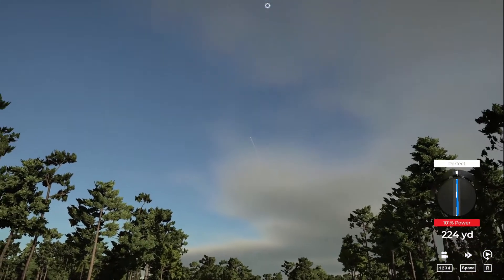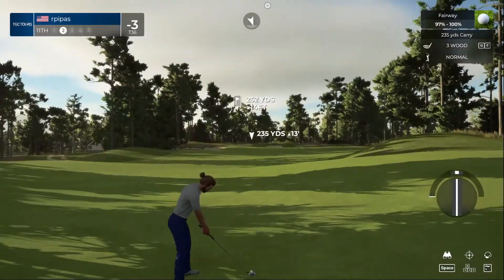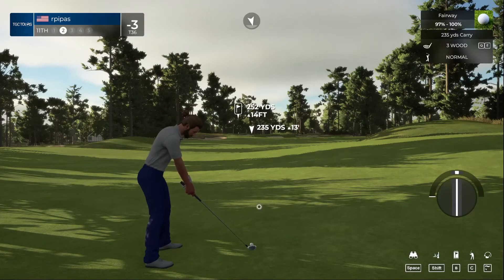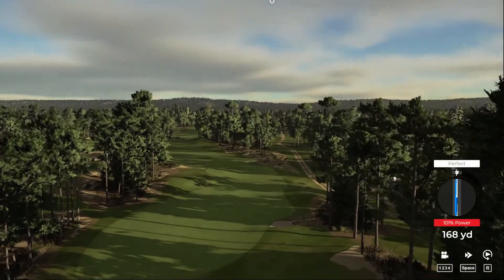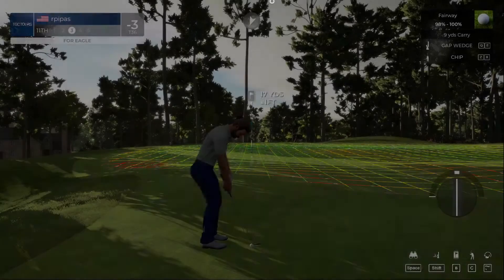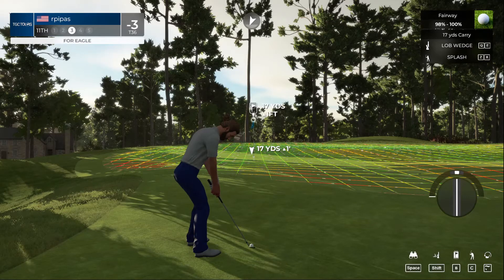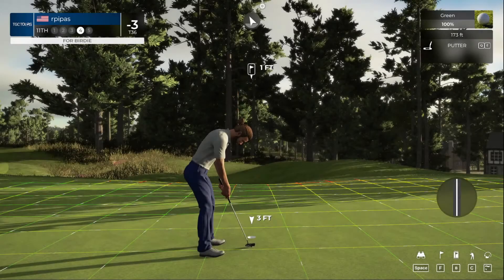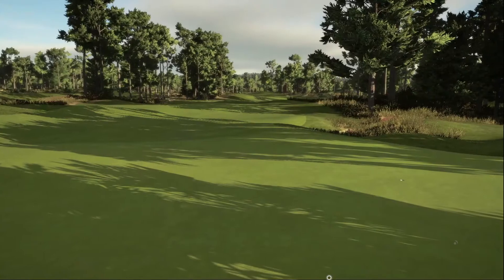We're driving the ball well, hopefully safe in the fairway — putting pretty good, definitely fast greens. About 250 yards to go, we're just going to hit the three wood and kind of lay up, hopefully staying out of the sand trap. Setting up for our third shot. Easy peasy — this is for birdie. And that's great, that drop shot on the last was kind of a race but now we get this birdie here on this one.